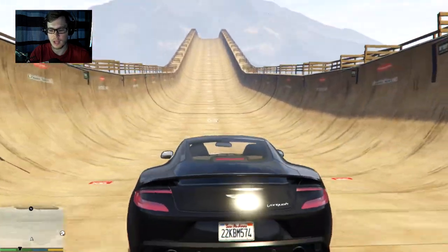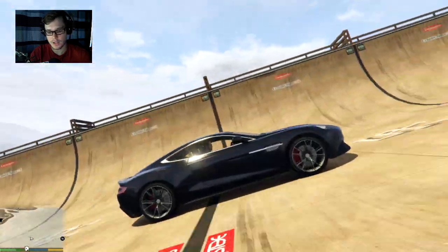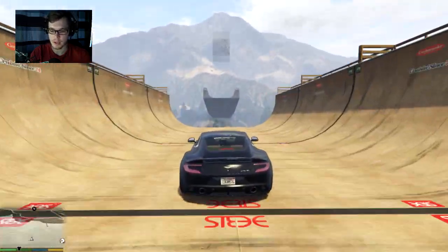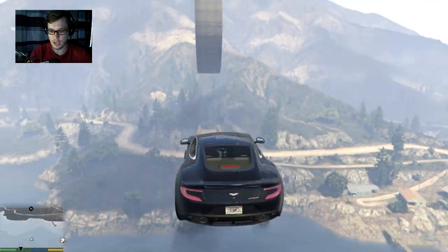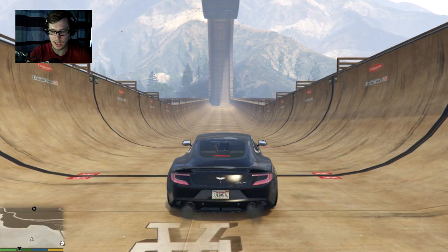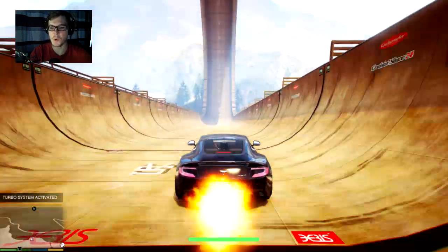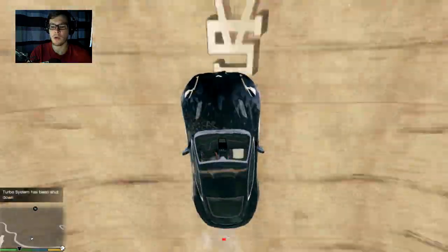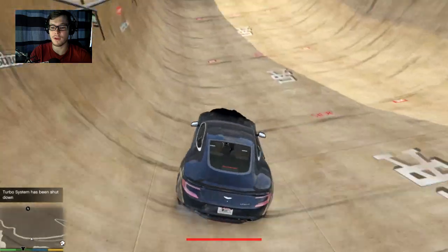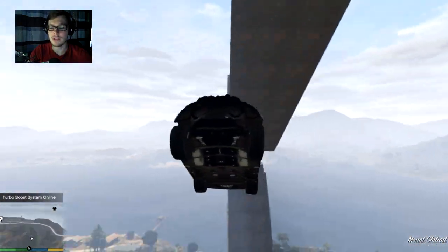We're going to see if we can do this ramp the wrong way. I know we've done this a couple of times but I want to see if we can do it properly because we've got quite a fast car. We can never make this jump, so I've got a cheat to fly over it — Harry Potter this thing! Then I'm going to turbo because we lost all our speed.